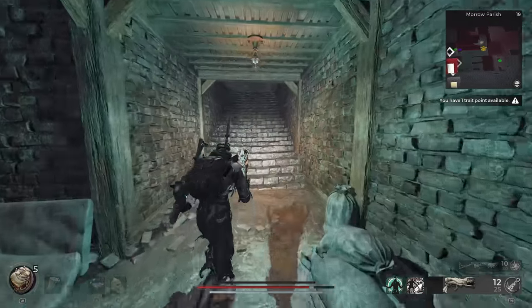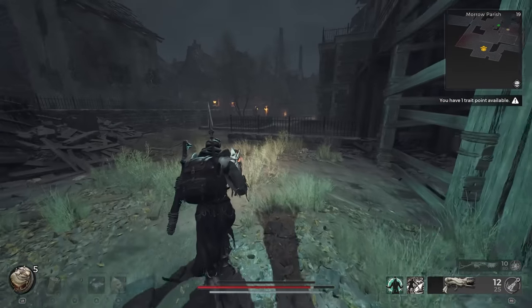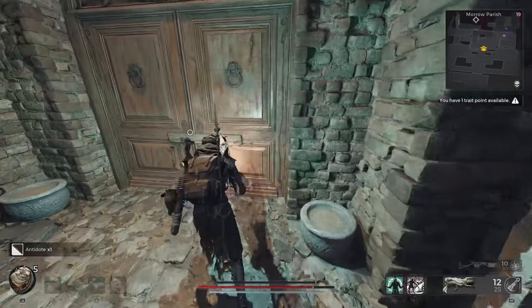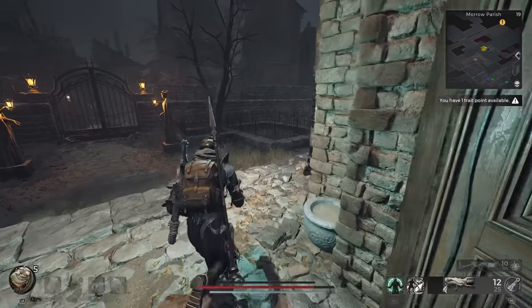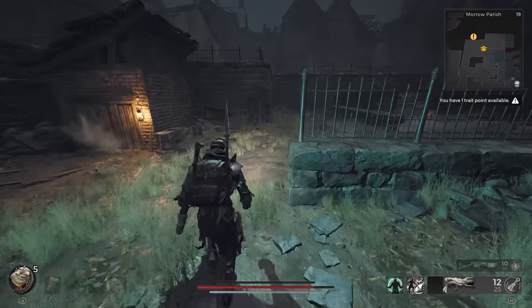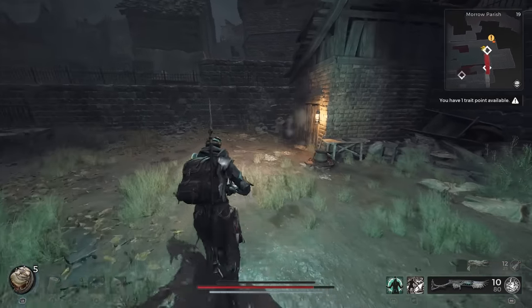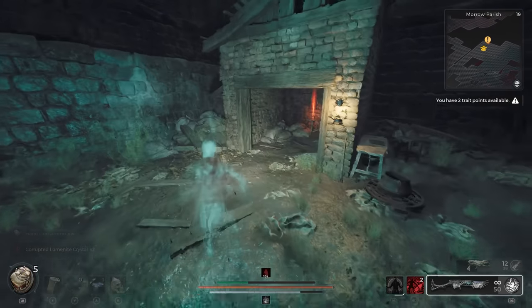For now, continue forward and climb the stairs that lead to the Asylum's courtyard. We can quickly open a pair of doors to make a nice shortcut back inside, but before going back, we'll grab a second stone-carved doll from the far corner of the courtyard. We'll also need to open up the shed, which will result in a small boss fight. Defeat the boss, then return to the shed and pick up the Asylum third floor key.